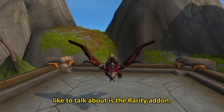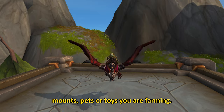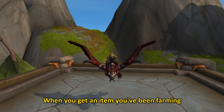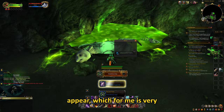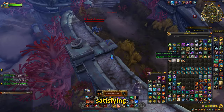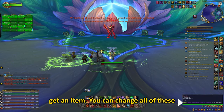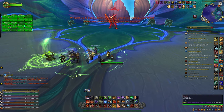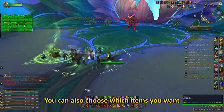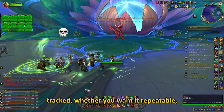The first add-on I'd like to talk about is the Rarity add-on. This add-on counts the attempts on your mounts, pets or toys you are farming. When you get an item you've been farming for, a small achievement pop-up will appear, which for me is very satisfying. It will also take a screenshot when you get an item. You can change all of these options if you don't like them. You can also choose which items you want tracked.